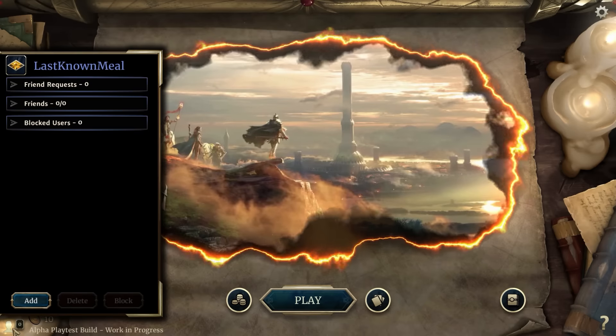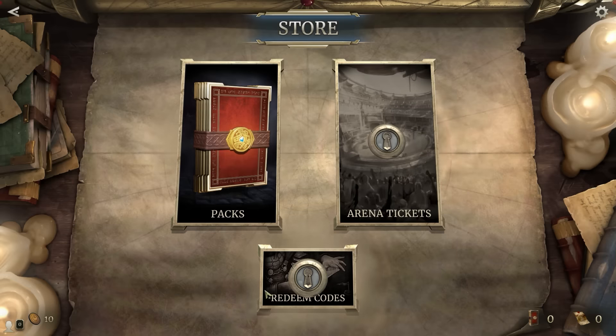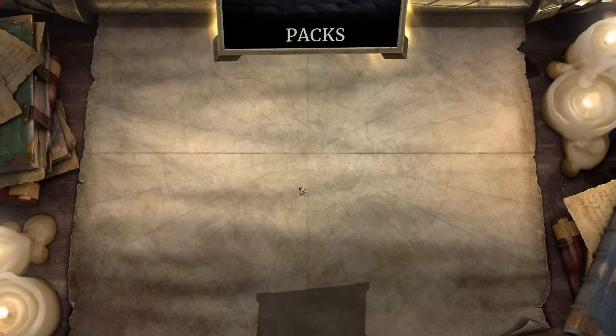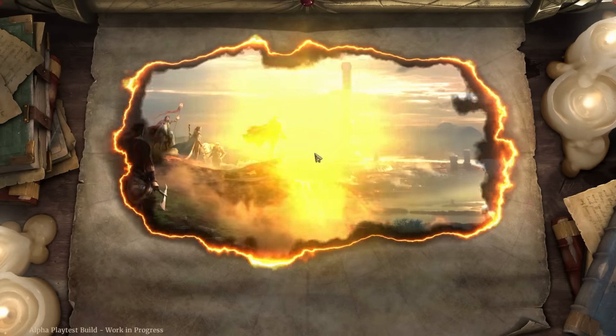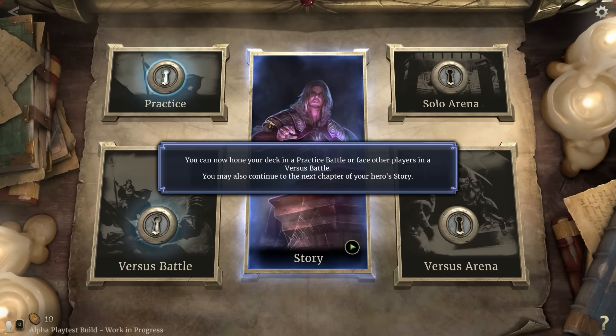There is one thing that bothers me so much — even though this is closed beta, they include in-game purchases. For example, you can buy packs and arena tickets. You can buy 60 packs for $69.99, and I'm not sure why they included this in the closed beta. There's even a warning saying 'you're about to spend real money.' But anyway, we're going to play this game and I'm going to give you my honest opinion about it.